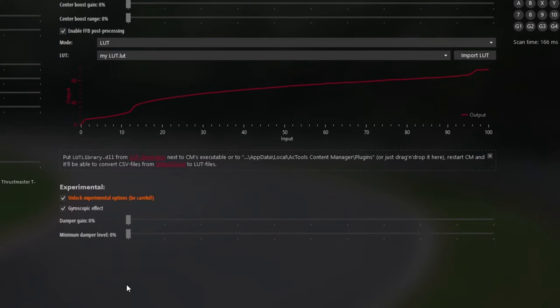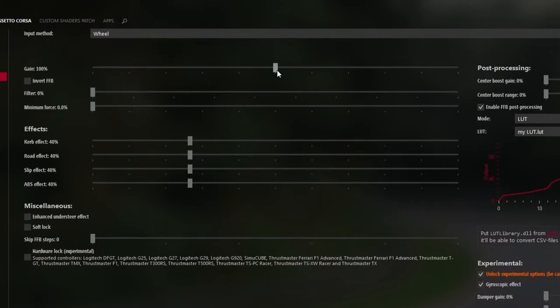You want to turn both of these all the way down to zero. Keep it at zero. And also, what you want right here — this actually depends, but for me, you want to keep the gain at 100. These you want to turn down — I personally set them to 15% each.